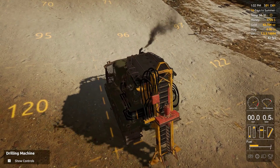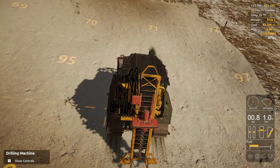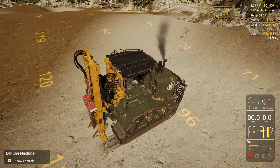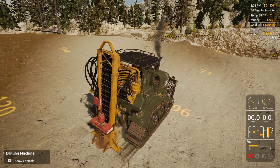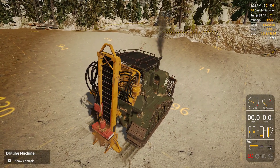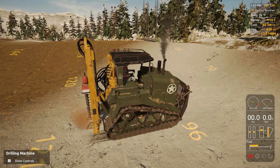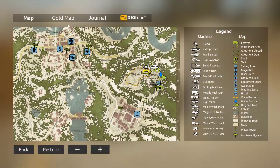Shoot for this last corner up here. Just remember - divide the square into fours, cut it in half, cut it in half again, shoot for the middle of what would be the four corners. Four drills - pop, you got it. Perfect, look at that.